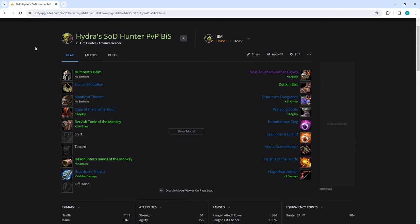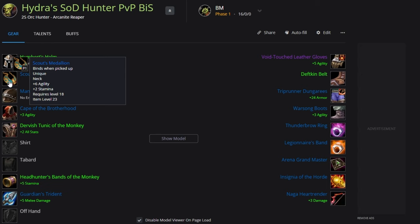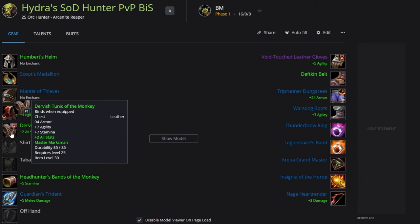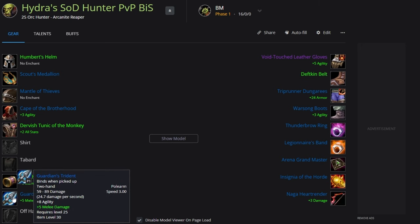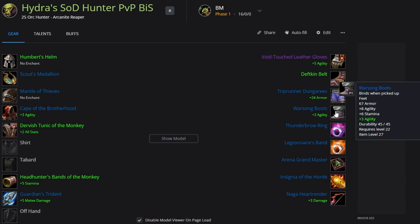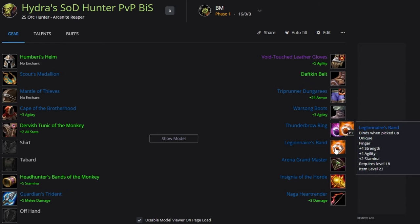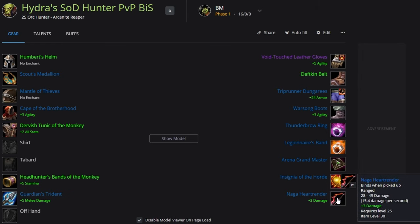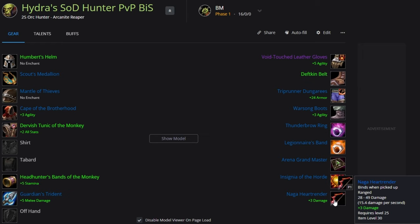The BIS-less gear is going to be the same for all specs. We'll start with Humbert's Helm, Scout's Medallion, Mantle of Thieves, Cape of the Brotherhood, Dervish Tunic of the Monkey, Head Hunter's Bands of the Monkey, Guardian's Trident, Void Touch Leather Gloves, Defkin Belt, Trip Runner Dungarees, Warsong Boots, Thunderbrow Ring, Legionnaire's Band, Arena Grandmaster, Insignia, and the Naga Heart Render as your weapon. We're prioritizing agility and stamina, and any random BoEs can be replaced by BFD loot.